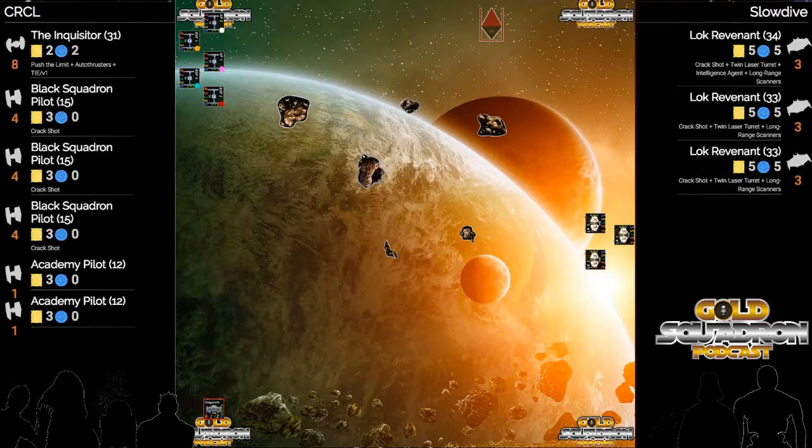Looking at the red TIE fighter in the top left corner, he's definitely behind that rock. So are we expecting that one TIE fighter to peel off? He could just turn them all to the right so he can come down into the open space.